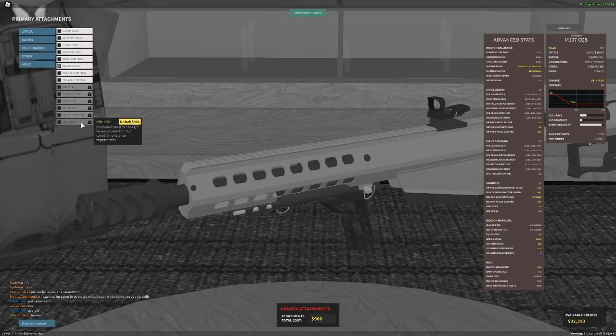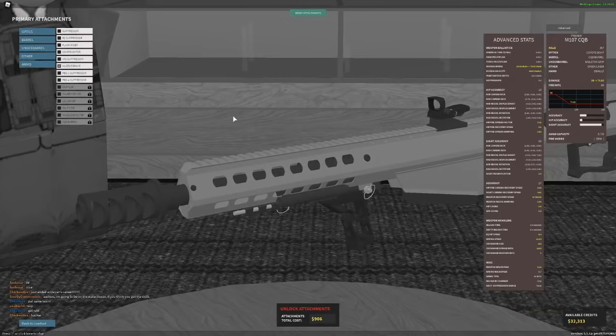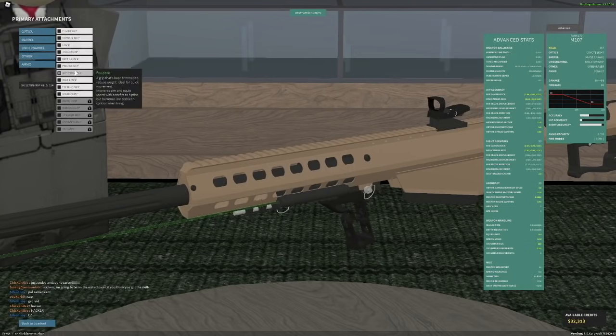With CQB barrel your muzzle velocity gets terrible, but you do keep your torso kill. If you can't aim down sights fast and you want to ADS really quickly so you can actually hit things, it's not too bad. I'd say muzzle brake is the best though.